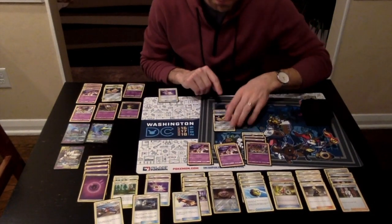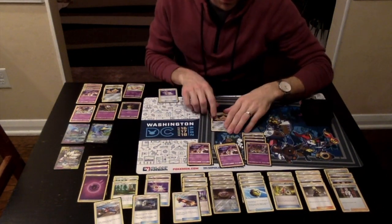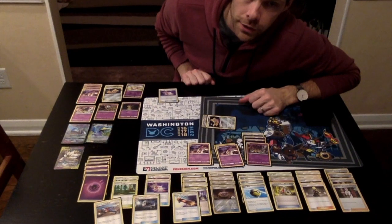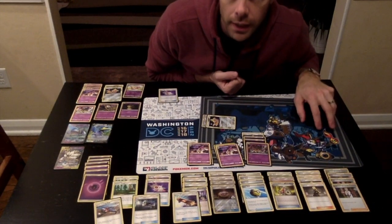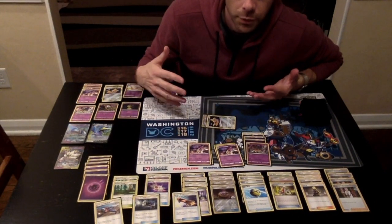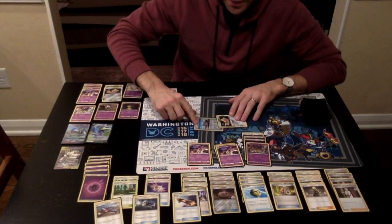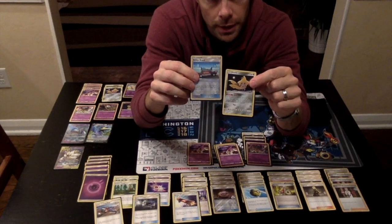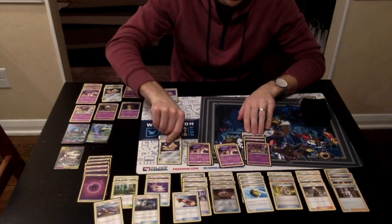You also have a Jirachi up here — this is the most expensive card in this particular deck. It has this ability called Stellar Wish. Once during your turn, if this is active, it can go to sleep. When it does that, you can search the top five cards of your deck for a Trainer card, reveal it, and put it in your hand. The Escape Board reduces the retreat cost by one, so it's basically a free retreat, and it allows the Pokemon to retreat even if it's asleep or paralyzed. So when it's asleep, you can use the Escape Board to retreat and bring up the Giratina.